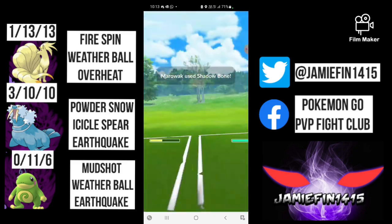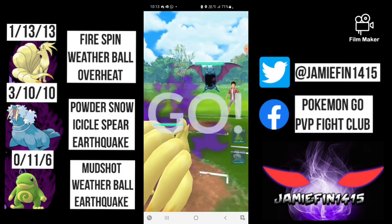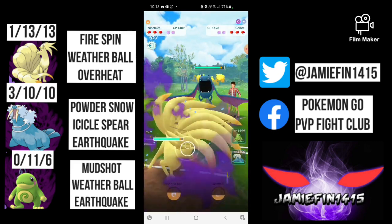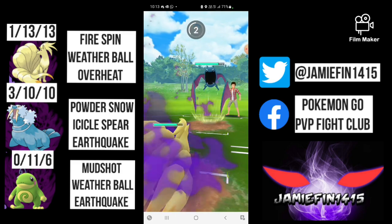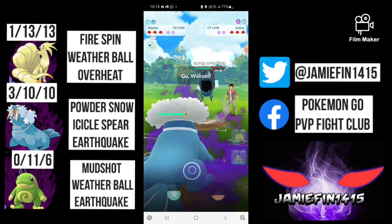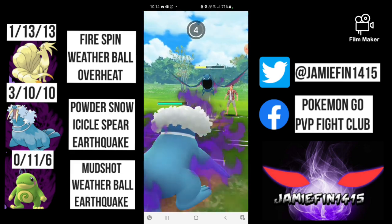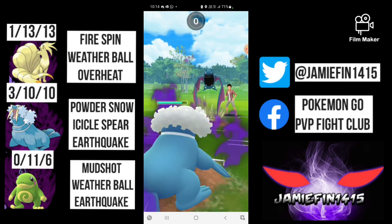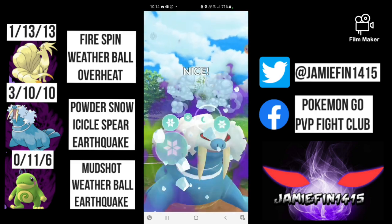Most players always say you need to bait to win — well there's actually two win conditions. If I was the opponent I'd call the bait. The only outcome where I've actually got a guaranteed chance of winning is going for the hail mary, because if I went for Icicle Spear there I wouldn't be able to bait again and land an Earthquake. So the only outcome where I could guarantee a victory would be going for the hail mary.